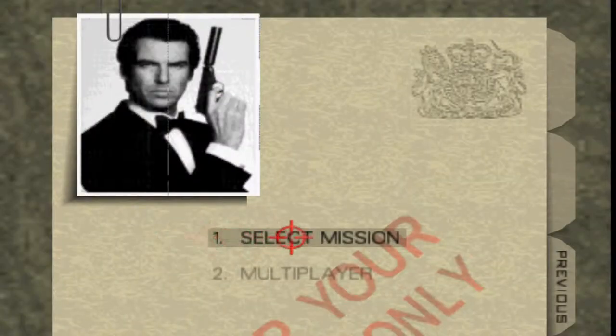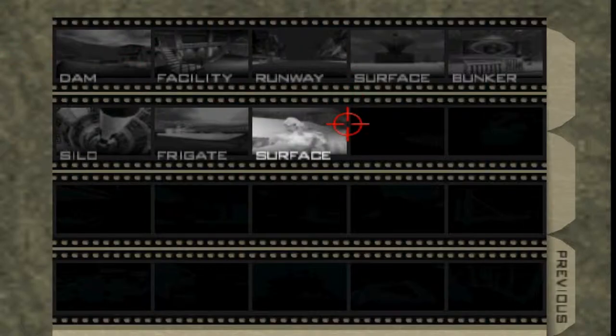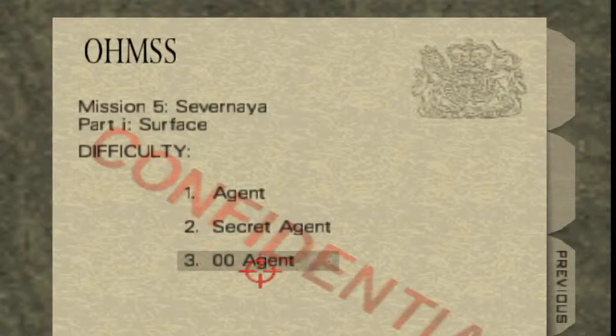Okay, level 8 — I believe we are at now. Yes, level 8: Surface. Another snow level. We are still on Double Agent.